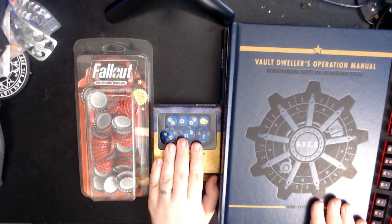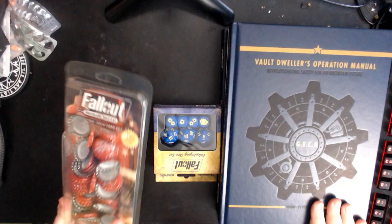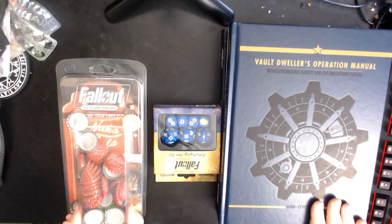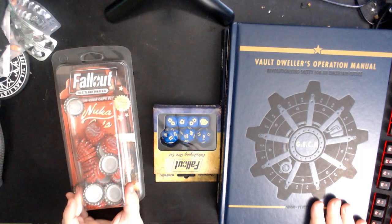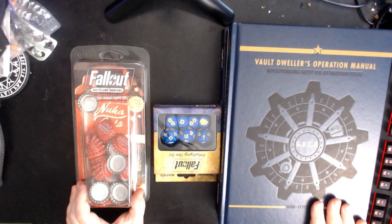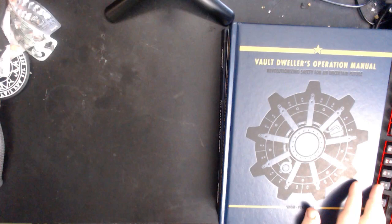You've got two dice sets and two sets of bottle caps, which are nice, and if you do cosplay or anything, it's nice to have some genuine Nuka-Cola bottle caps for your props and so on. We have a lot of Fallout-themed stuff in this house from the various editions of the games. Unfortunately, they use novelty dice. You get a nice copy of the book and some additional materials.